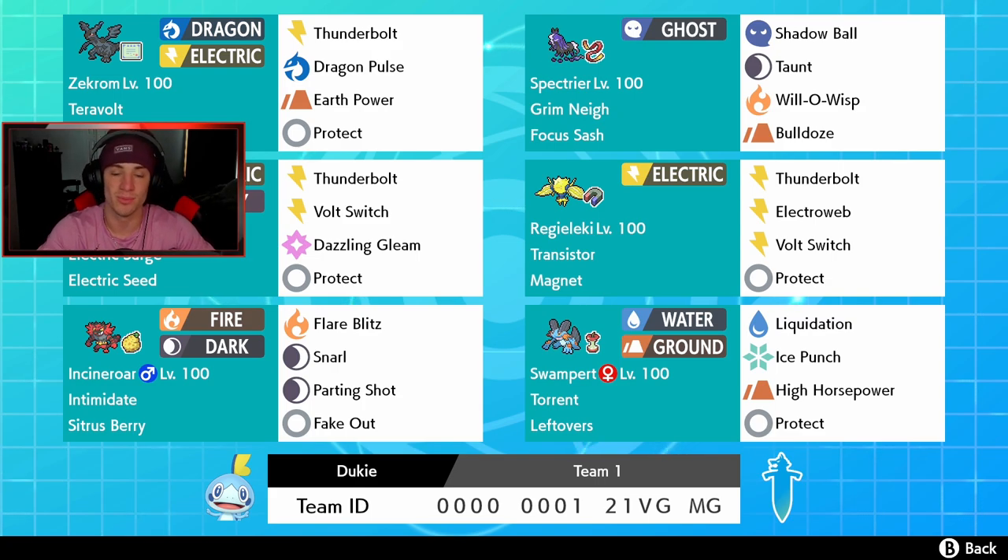Next we got Rillaboom with Transistor and a Magnet, running Thunderbolt, Electroweb, Bolt Switch, and Protect — heavy on electric since we got a solid electric team and Electric Surge is going to help do more damage. Bottom left corner is another great support mon — Incineroar with Intimidate and Citrus Berry, running Flare Blitz, Snarl, Parting Shot, and Fake Out.